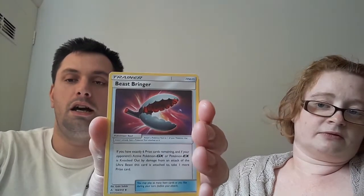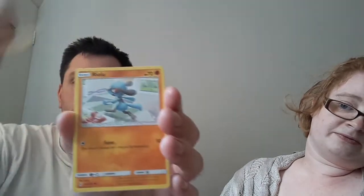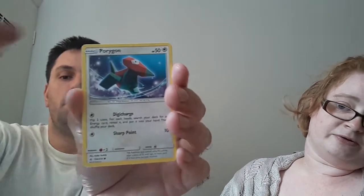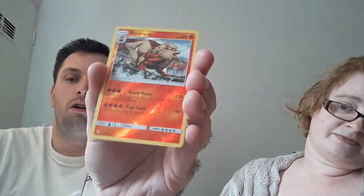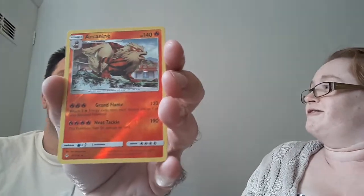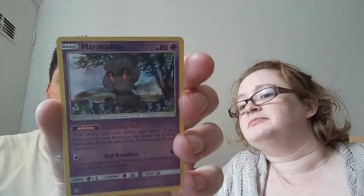So we're starting off with Leaf Energy, Beast Bringer, Power Plant, Larvitar — there we go, Larvitar — Cuboo. Porygon, Inkay, Canopy. Reverse Holo Arcade — which is amazing. It is Reverse Holo and it's a beautiful Reverse Holo. And then the rare goes to a Holographic Marshadow. That's okay — I'm happy with that.